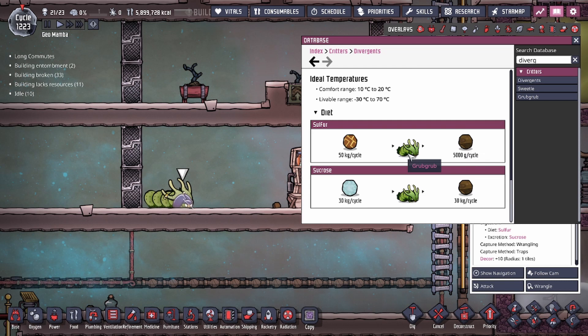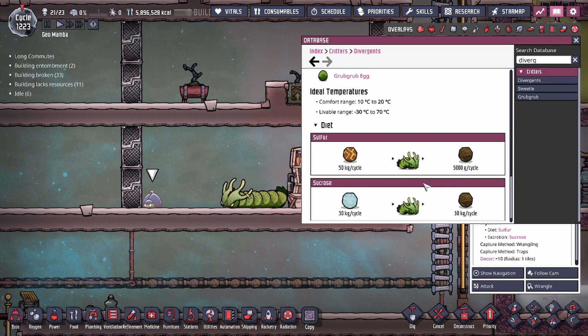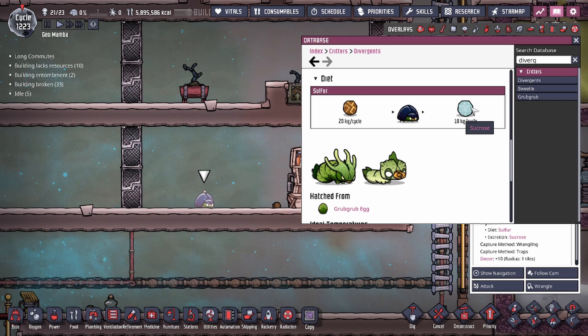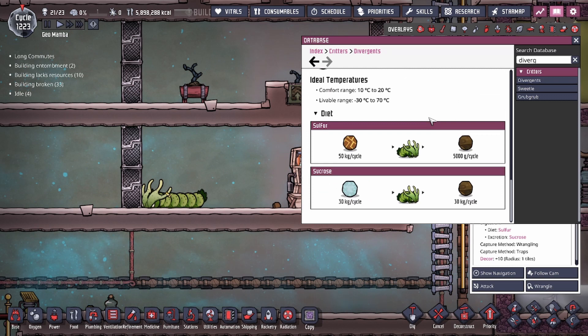The grub grub also eats sulfur, but instead of giving you sucrose it gives you mud. Grub grubs also eat sucrose and give you mud as a result. Looking at this process, it's actually better if you want to generate a lot of mud to feed sulfur to the sweetles to get sucrose, and then use that sucrose to feed the grub grubs to get mud. It's more lucrative to always go that route — 50 kilograms of sulfur per cycle gives you about 25 kilograms of sucrose, which is almost enough to give you six times the amount of mud.